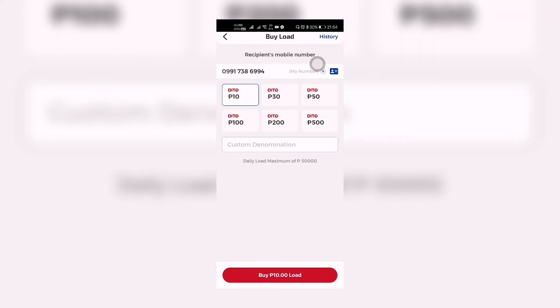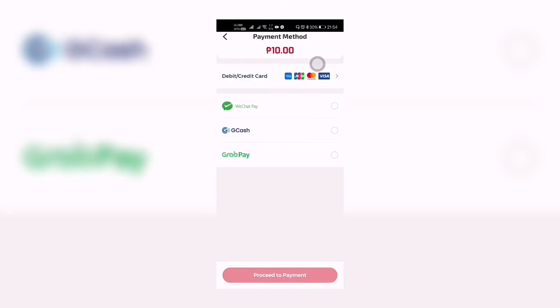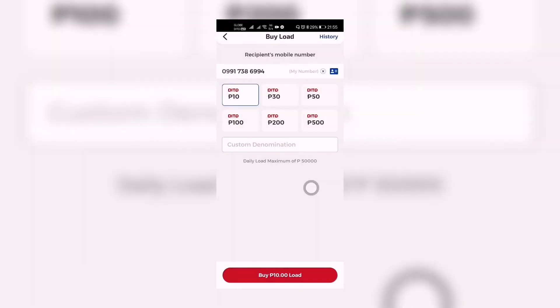For example, we choose 10 pesos load and click to buy it. The same payment options appear — debit and credit card, WeChat Pay, GCash, and GrabPay — except the 'Buy from Load' option is not available here, because this is the load we are buying. Then you proceed to payment.